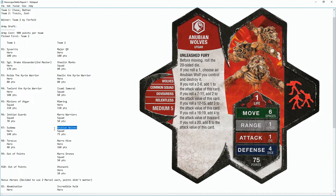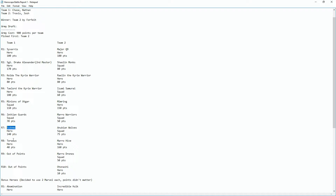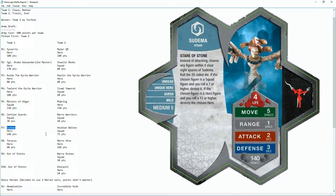They picked the Anubian Wolves, and we decided to respond with Sudema. The reason we picked her is we noticed they had four squads, and she's a squad killer. On a 20-sided die you only need to roll a seven or higher — really good odds — and you can instantly shred units within four spaces. Normally she has an attack range of one, so this power gives her that added reach to kill many squads. Unfortunately we lost her very, very early on, which hurt us a bit.